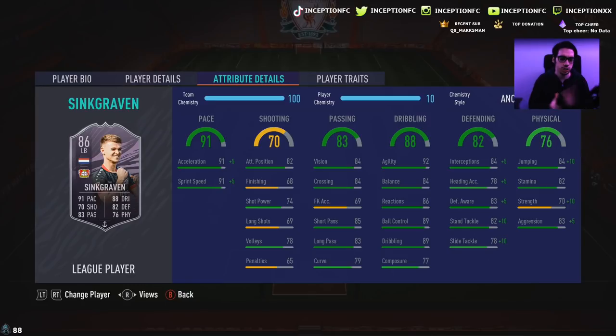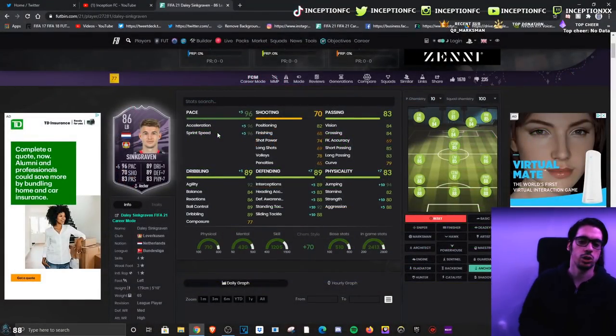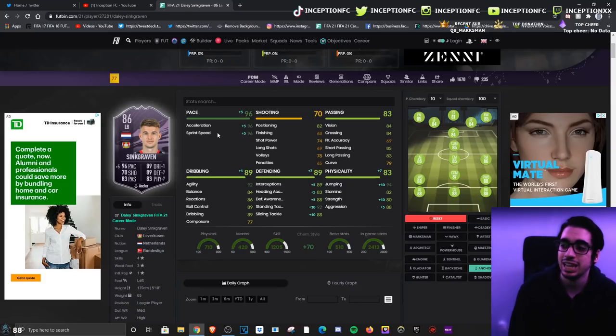He's got 91 acceleration with 91 sprint speed. Anchor chemistry style is definitely going to be very nice for a card like this. Looking at all his stats, plus-fives for acceleration and sprint speed are definitely nice, but it's the defensive boost and the physical boost that's going to be great — he's going to be a 96 pace card with 88 aggression and really good defensive stats playing in the fullback position.